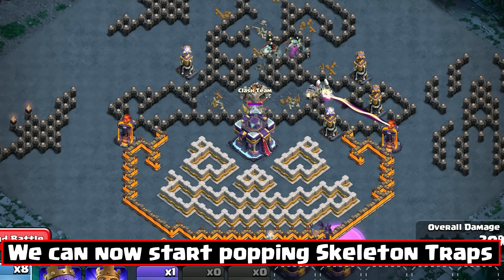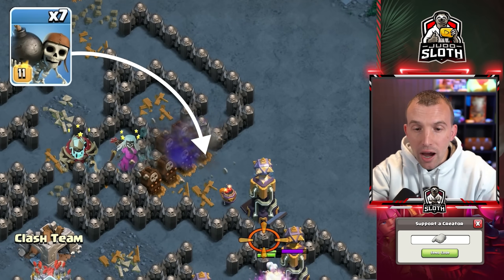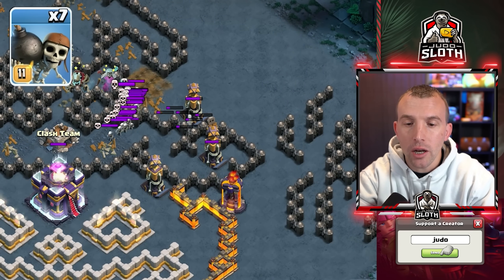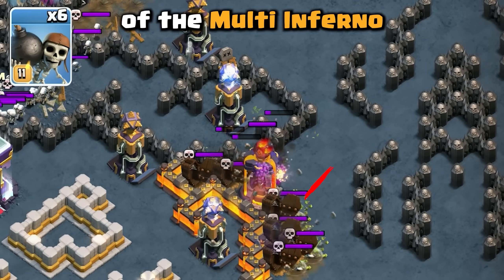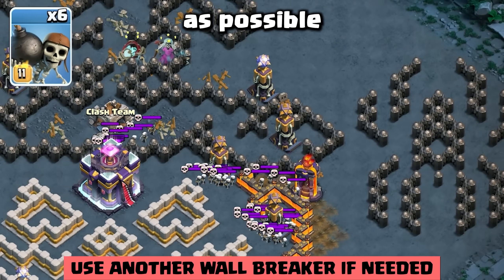At this stage, we can start luring the skeleton traps. Place one wall break to the top right — the stalk of the pumpkin. One to the right of the multi-inferno. You need those two skeleton traps as close to the wall as possible.